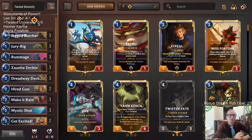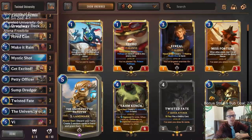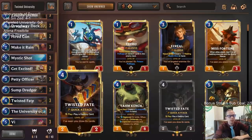Welcome everybody here on Twitch chat and everybody on YouTube for a new deck: Twisted University. This is University of Piltover. I'm a big fan of this card and I want to keep trying and experimenting with different shells with it. We're going to be playing it with Bilgewater with Twisted Fate.